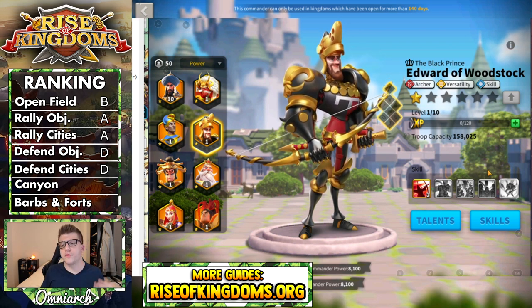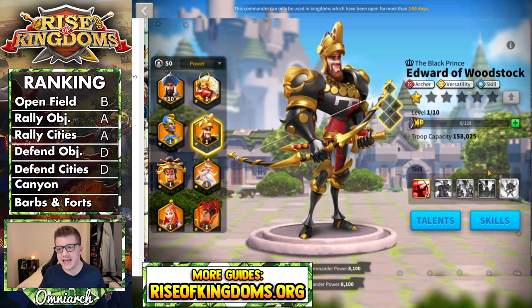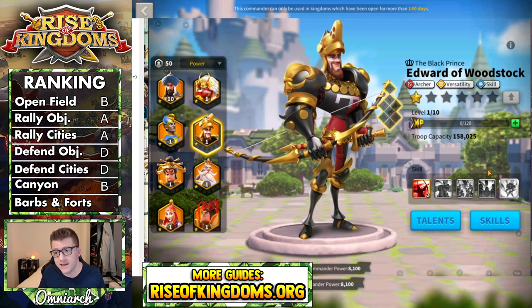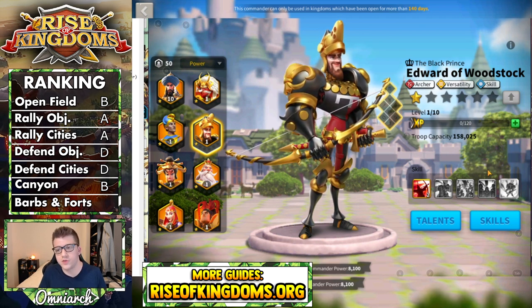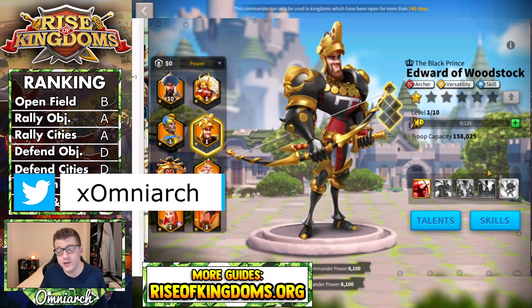Next up is Canyon performance, and Edward performs pretty much the same here as he does in the open field. Not much really changes with Edward in the open field versus Canyon, because again he's just dealing single target damage factor — whether you get to control where that goes or not doesn't make a huge difference. He's still going to chunk things down one march at a time. He does have that high rage requirement, which is not great, but you do see a lot of infantry in the Canyon builds of top players. Having a powerful archer in there to counter that is really useful. So Edward gets a B for Canyon — he's decent, you sometimes see him, and if a player has invested in him you might as well throw him into the Canyon team, but he's not an absolute must-have.